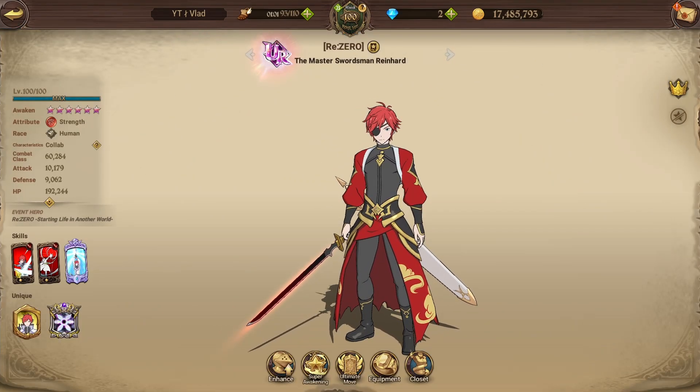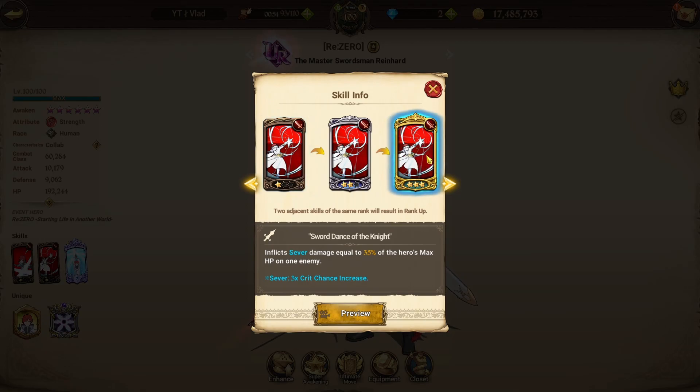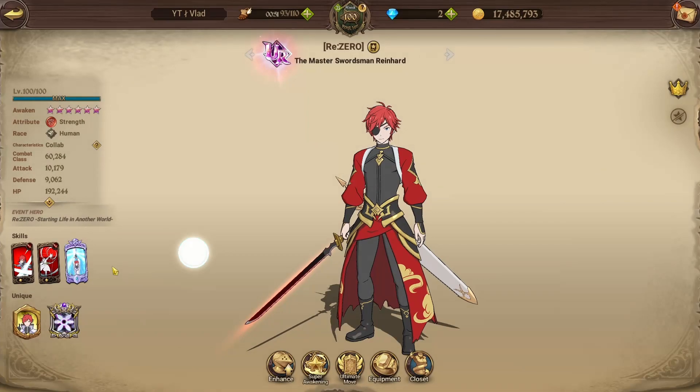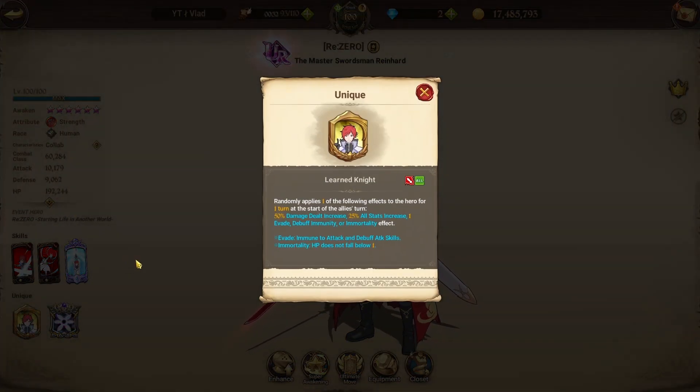Quickly going to run over Reinhardt's skills. The first card inflicts flood damage equal to 30% of the hero's max HP on one enemy. His second card inflicts sever damage equal to 35% of the hero's max HP on one enemy. His ultimate — which we have at 2-6 — excluding effects applied by unique effects, randomly applies one of the following effects to the hero for one turn. I've read these out many times so I'm not going to read them again, but all those effects inflict damage equal to 23% of the hero's max HP on all enemies. His passive randomly applies one of the same effects for one turn and will cycle through them.